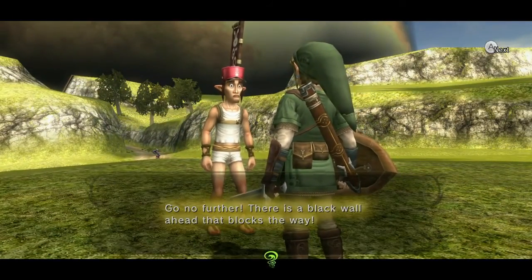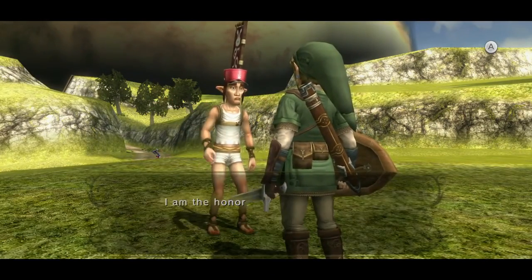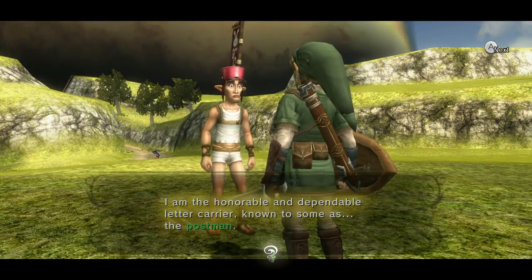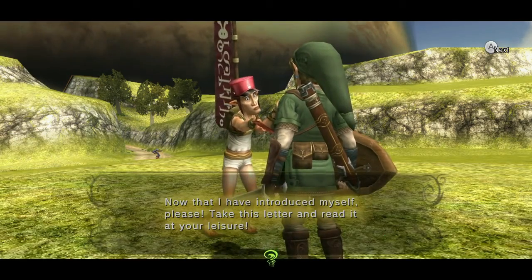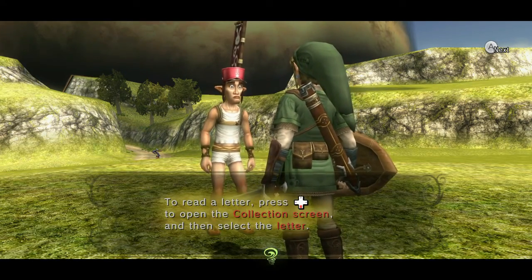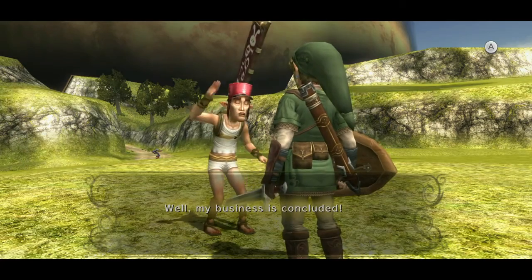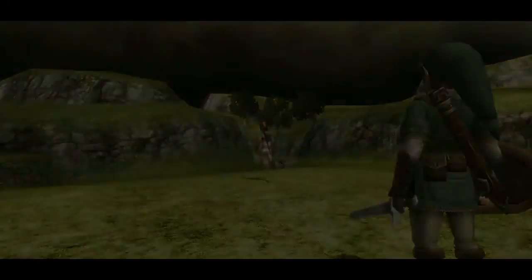Go no further. There is a black wall ahead that blocks the way. I thought I would deliver a few letters, but it seems impossible. I am the honorable and dependable letter carrier, known to some as the Postman. Now that I have introduced myself, please take this letter and read it at your leisure. To read a letter, press down on the D-pad. To open the collection screen — yada yada yada. I don't know why he wears short shorts. Do not ask me.